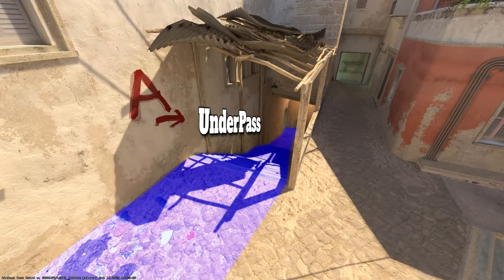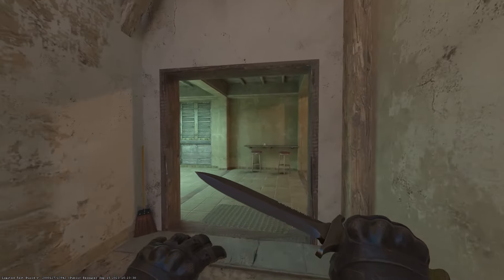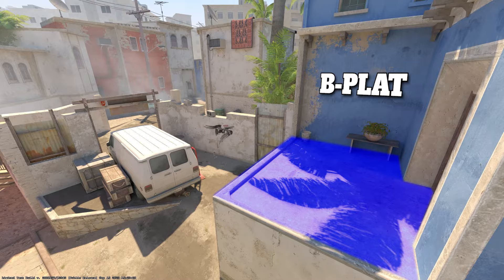This is the beginning of underpass. It connects all the way to mid. Let's work our way through back alley and the kitchen. Here's apartments. Working our way through apartments we end up on B-platt.